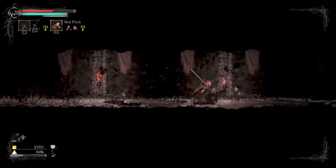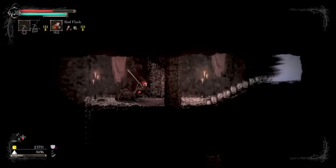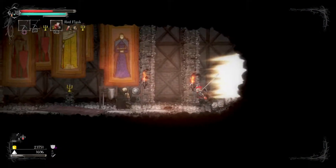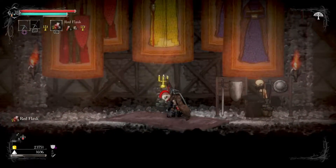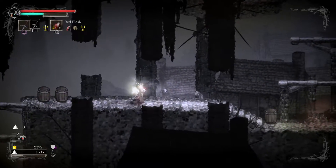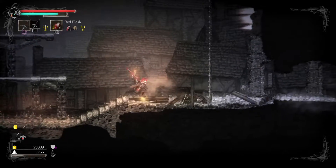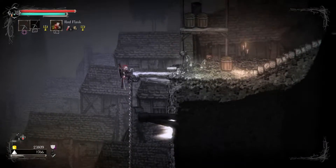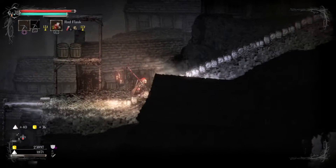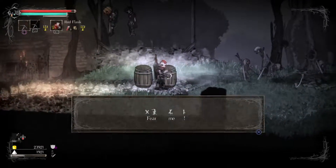I don't have a guide anywhere close. There's one more area with an obelisk up above in the starting area — we're going to go there. I probably shouldn't have rested at that spot. Now I'm getting Drowned Soldiers Ears dropped here — interesting. There's a knight there, and you know how I like killing knights. Running through here with the dogs — I don't fear you.